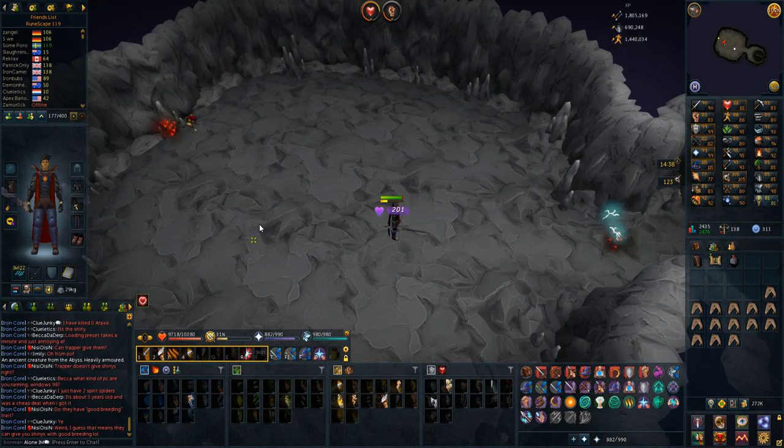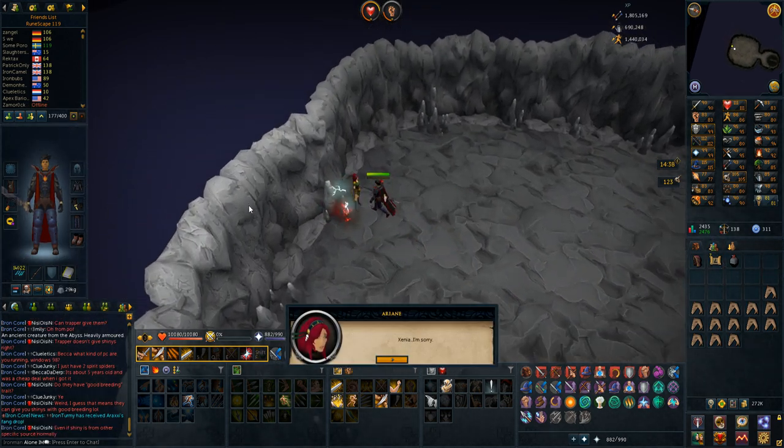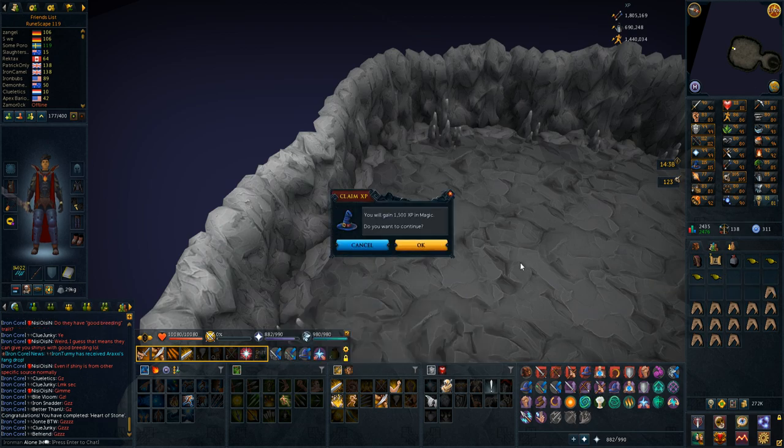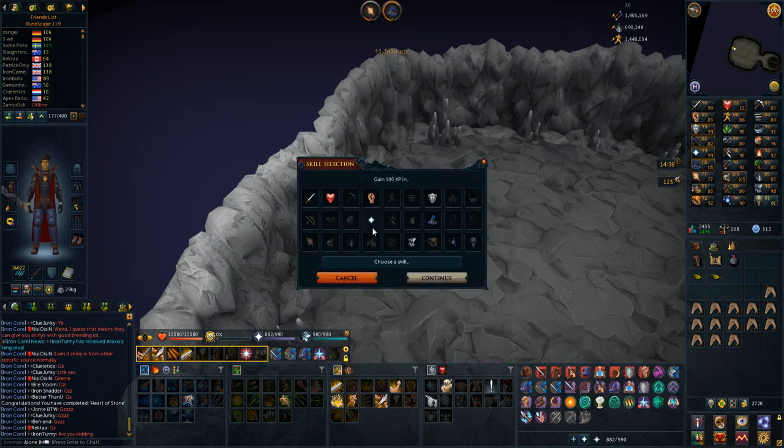Back to questing again. Getting Heart of Stone completed — a very tedious quest. There were a lot of things that just took a very long time; very easy but very time consuming. Some experience lamps but because it's a fairly low tier quest the experience is not going to be great, but hey, it's some experience at least.